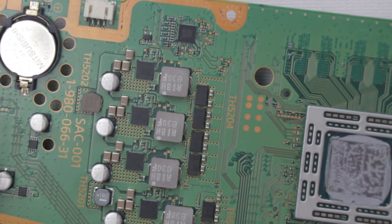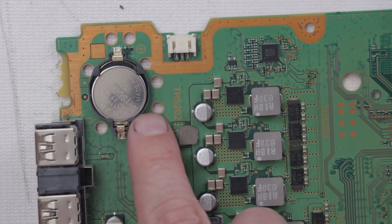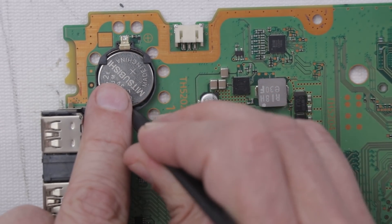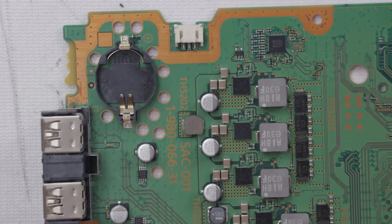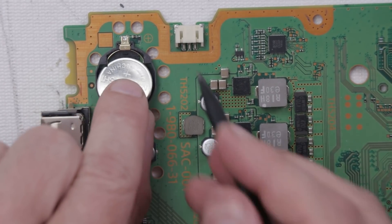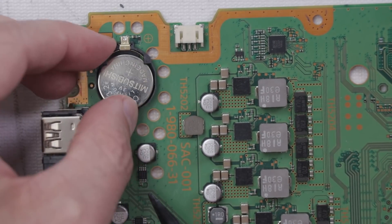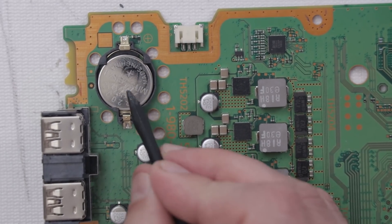That was the PS4 original model. This is the PS4 1215 model, and we're going to do a very similar thing here. Just push in that way and then pull up just like that — that one comes out very easily. Then when you install it, same thing: there are two tabs right here, you need to get the battery under them, push it in and down, and once it's all held in place, you're done.